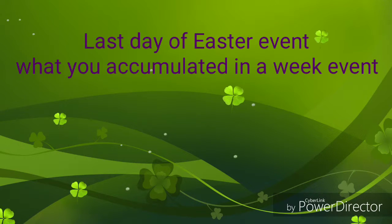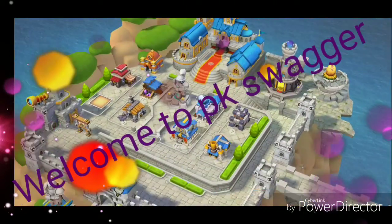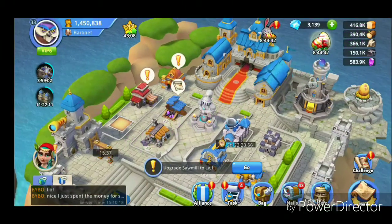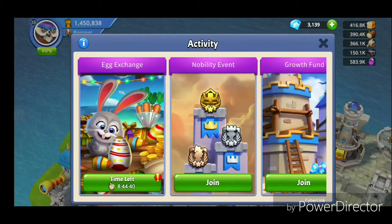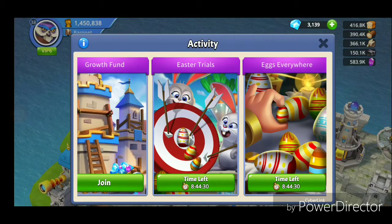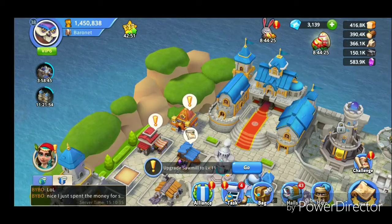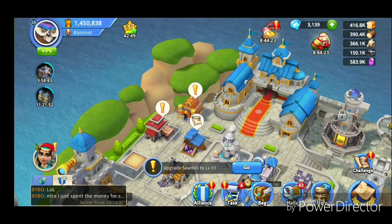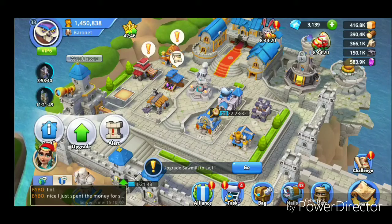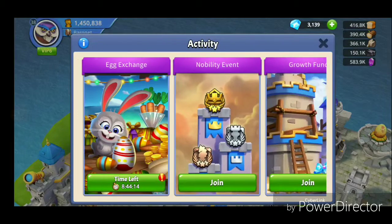Hey people, what's going on! I am PK and right now you are watching the topic for Castle Alliance game. As you can see, if you tap on this rabbit it takes us to one event. This is the Easter event which started one week ago, and today I am going to show you my final rewards and what I can collect from this one week.